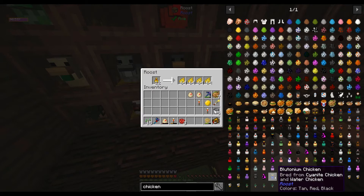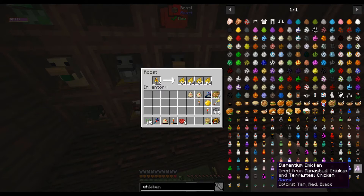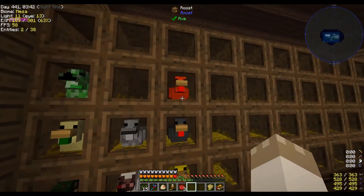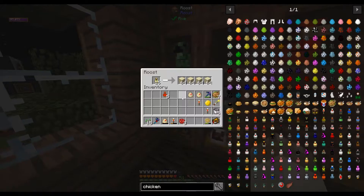Yes — there's titanium, void crystal, and even a plutonium chicken! There's a magical wood chicken — this is crazy. There are chickens in this pack that I'm just not ready for.